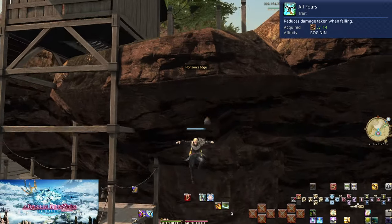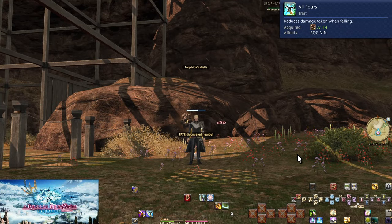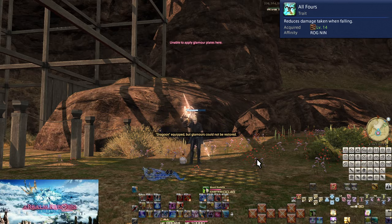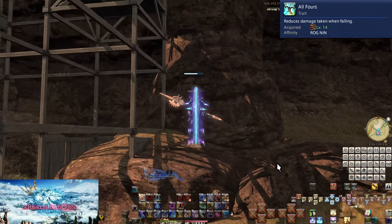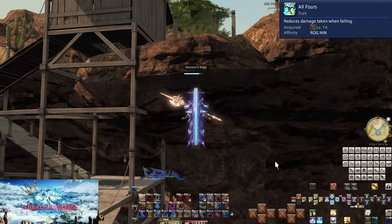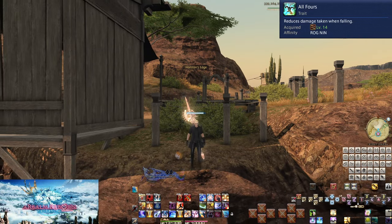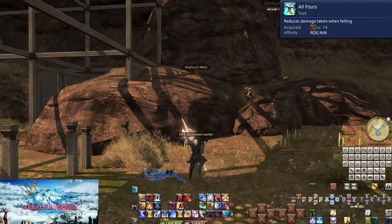Level 14: All Fours. This reduces all fall damage. Yes, the game has fall damage. No, you should never be jumping off cliffs in combat. You can still die from fall damage, but only if you are in combat. Outside of combat, fall damage is never lethal.